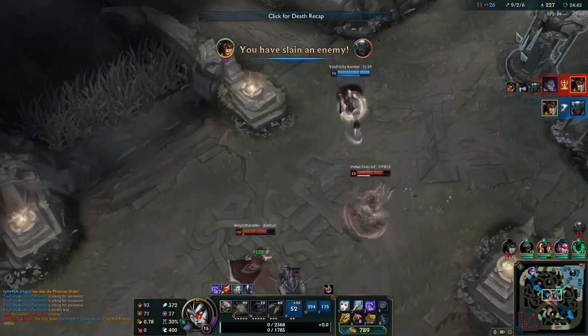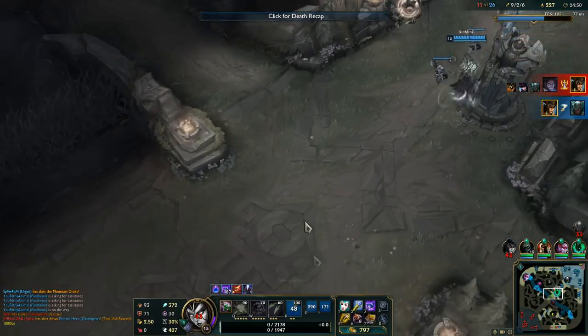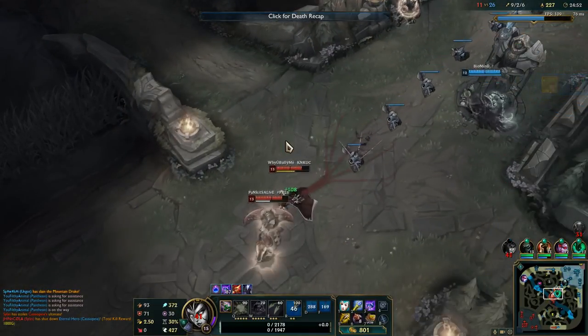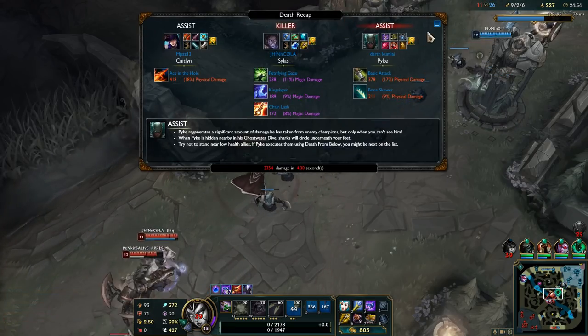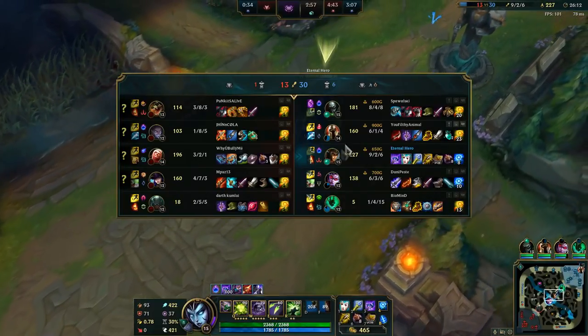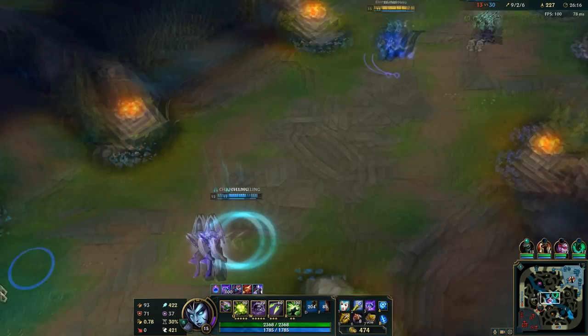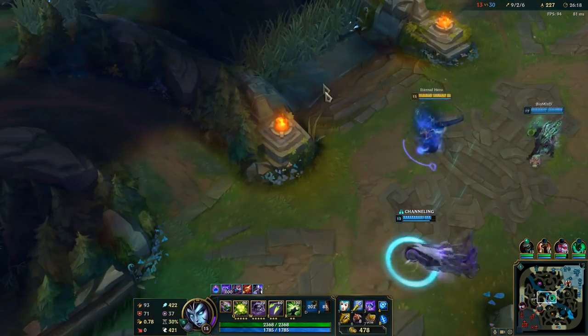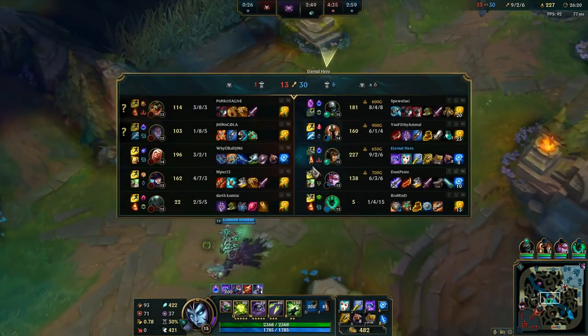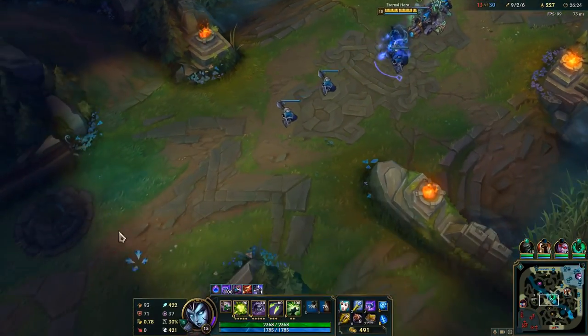I did something stupid by going all into them — I should have flashed faster. With the right team it's not possible to shut down Cassio if you have the frontline, so I shouldn't go in solo and should wait for my teammates. I'm using Nimbus Cloak secondary so my healing late game is amazing.